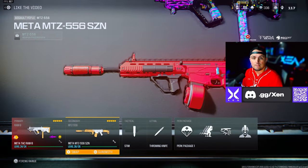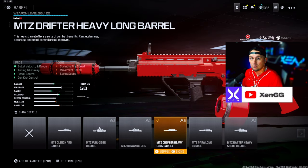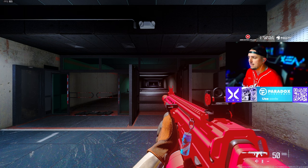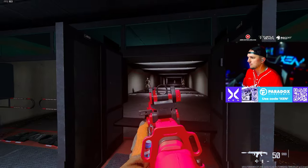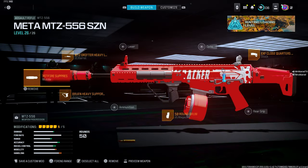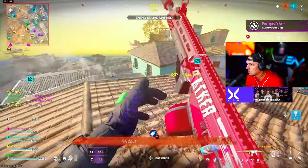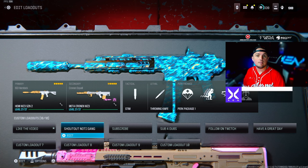Next, for that MTZ 556 — which just got a buff this week and is a lot of fun to run — we're going with the VT7 Spear Fire Suppressor, the MTZ Drifter Hair Heavy Long Barrel, the Bruin Heavy Support Grip under barrel, the XF Close Quarters Assault Stock, and the 50 round drum. If I had anything to compare this to, it really resembles the RAM-7 right now, specifically with the recoil. It doesn't have a lot of recoil at all and pretty much slaps.